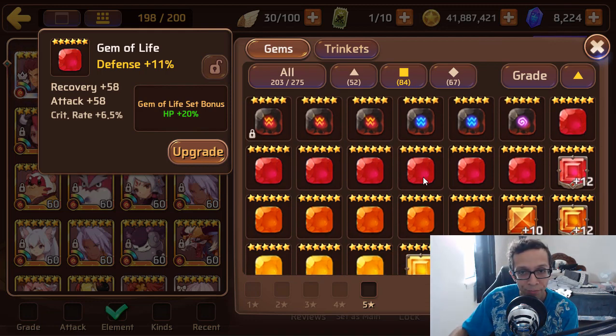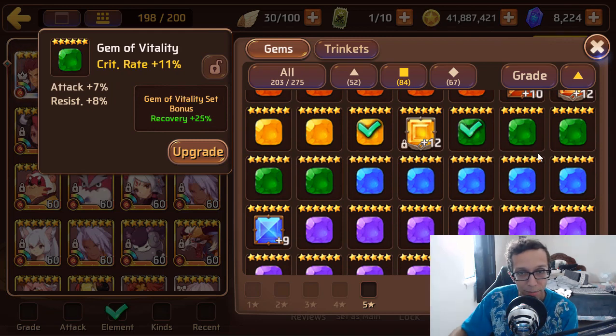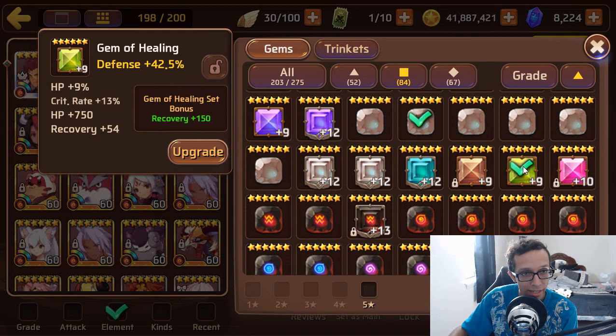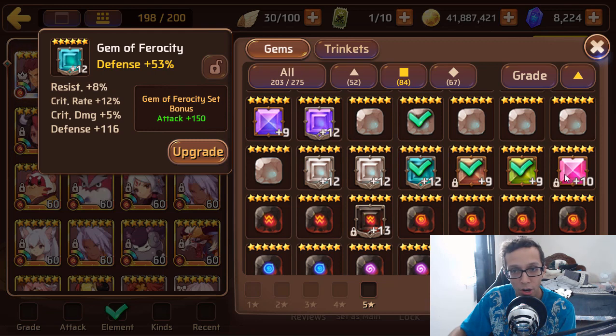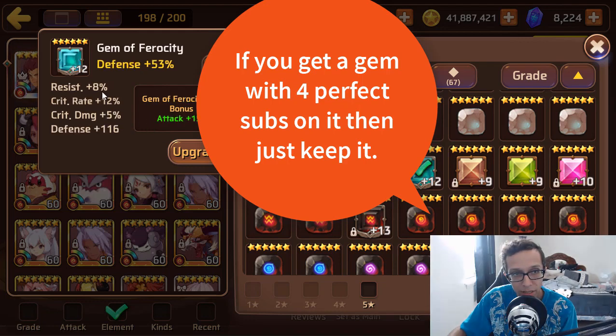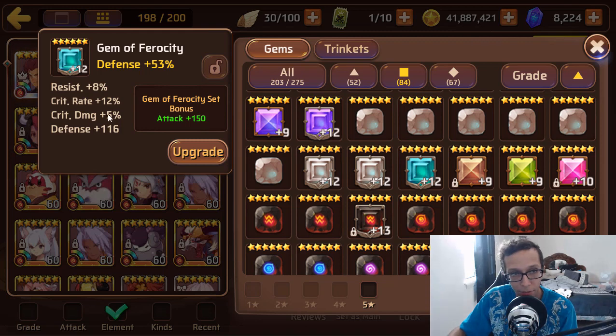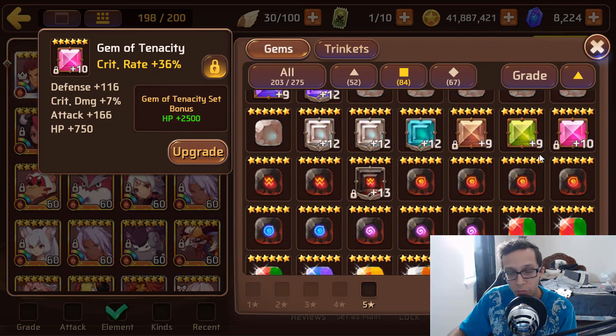Personally, I divide my gems into categories. I'll keep Life, Protection, Conviction — I don't really like Vitality but I'll keep occasional ones with good substats. I keep Valor, Intuition, and Ruin. The rest — like the Healing set — I don't bother with; it gives a flat bonus, garbage. I don't bother with Fortitude, Ferocity, or Tenacity either — again flat bonus, garbage. So if I get any gems from those sets I just sell them, unless they have amazing substats.